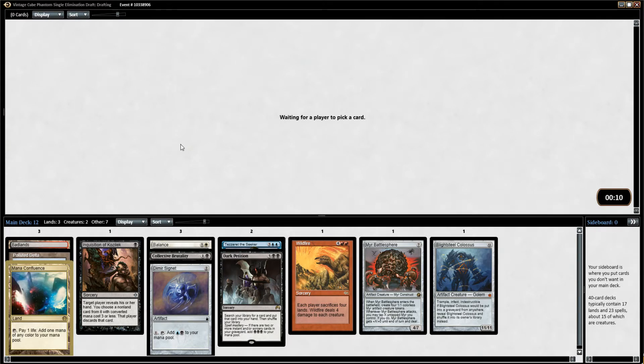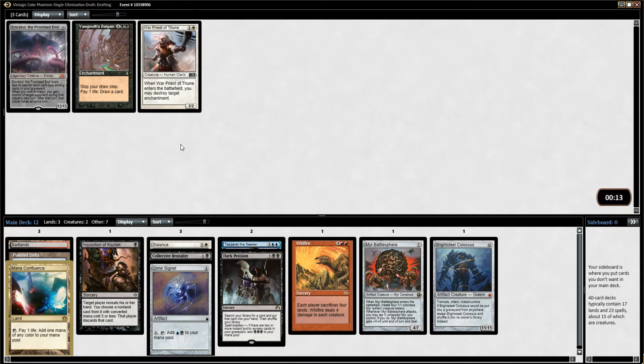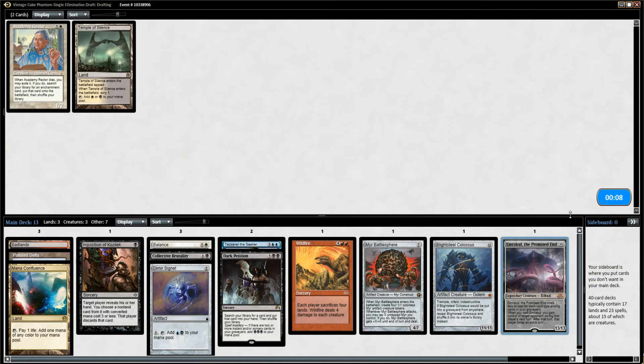What I really want to open is Tinker more than just about anything. The other card that I would want more than Tinker is Sol Ring, but that's really it. I'm not even 100% certain I don't want Tinker more than Sol Ring, even though Sol Ring is insane. It's just that Tinker into Blightsteel is just too busted. I guess I'll take an Emrakul, sure.